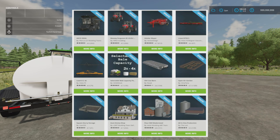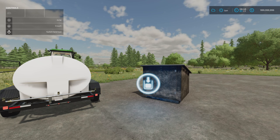Updates today include: the Echo Ideal by Marcus LS Modding Team, the Massey Ferguson 8S EU series by KRKZ Modding, the Gutler Mayor by Vertex Design, the Lizard RTM5 by Holtz FS Wagner Giacomozzi, the Lizard CL-42 by Holtz FS, the Selectable Bale Capacity Pack by GH66 Mods, the Old Cow Barn by Razak, the Open-Air Garden by Omatana, the Square Slurry Storage by User55, Aunt Emma's Shop by LSMT Modding Team Stefan, the Flower Mill Modernized by AW Modding ABP Team, and the All-in-One Production by The Lort.